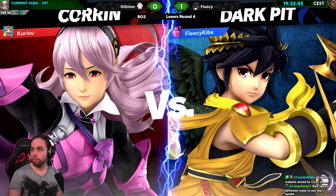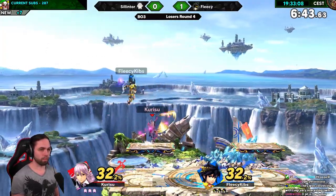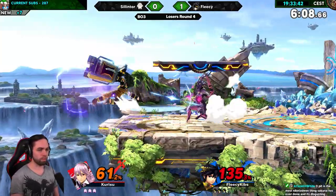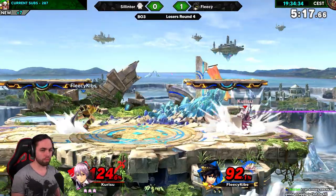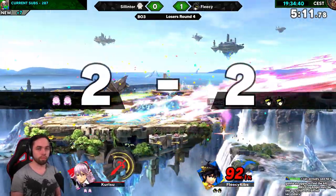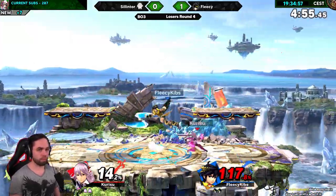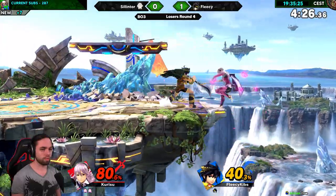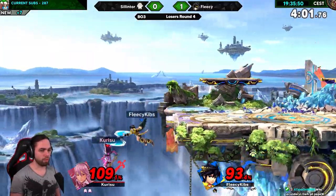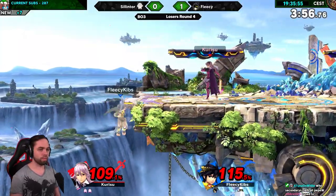Game 2, Fleezy decided to switch characters to Dark Pit. I'm completely honest that I don't have a single clue why they switched characters. However, I'm not playing my main either, just my 3-day Corrin. After getting the first stock, I was able to rack up more damage on Fleezy, but went down to a near edgeguard. The second stock didn't wait too long and I impaled Dark Pit with my side B to secure the stock. Slowly but surely, we both racked up more and more percent until we were both at kill percent. The major difference was that I had a stock advantage, and with that I won the game with another side B where Fleezy was hanging on the ledge.